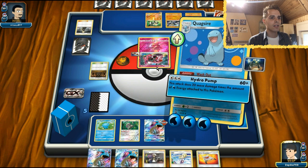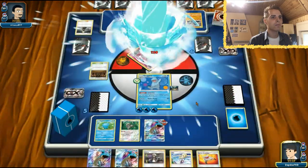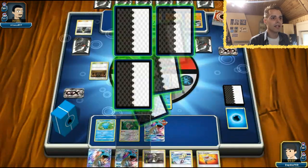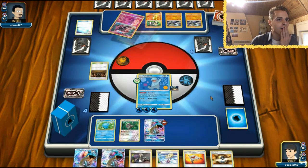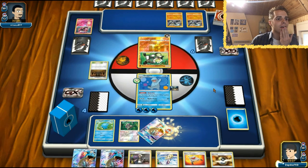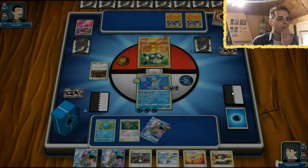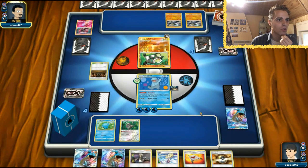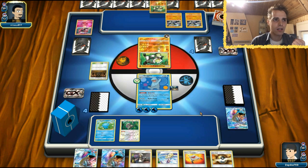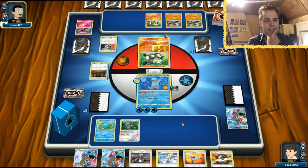Maybe a Lapras here? I hate that Shrine of Punishment. We got a prize card for that, which is cool. We got an Ultra Ball so at least we can work with that. He will get two prize cards - and actually his counter energy doesn't work anymore now. Hopefully he does not draw into a double Carlos energy, otherwise we will be screwed. Our XP Share also doesn't work, so I don't know if I made the correct plays here.